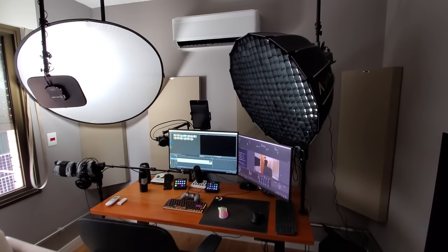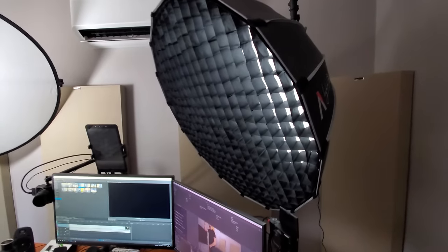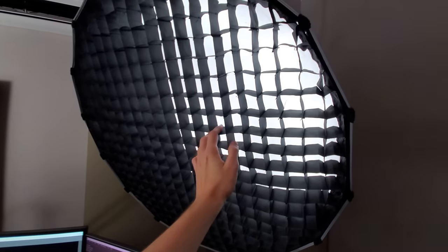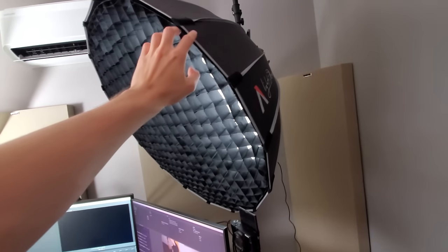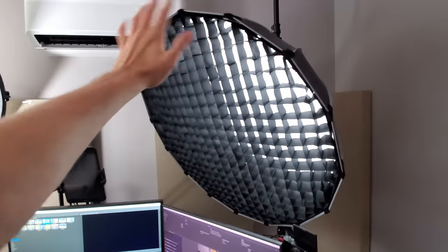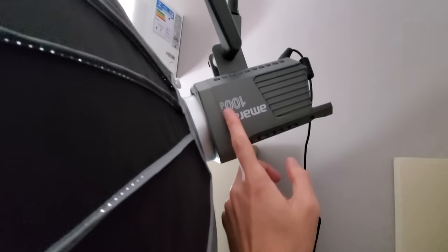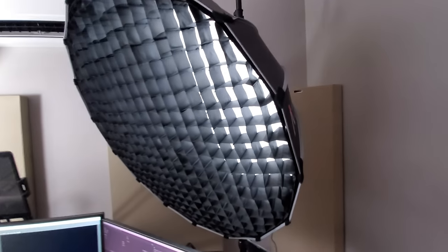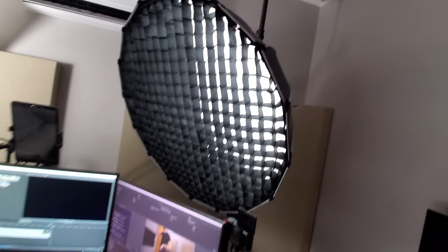Now let's talk about these two alien-looking things floating above the desk. This one here always catches the attention of anyone who enters the room. This is a softbox — photography and audiovisual people know what it is. It's basically a large diffuser to make the light very soft. The light comes from this device here, which is an Amaran 100D, and it's super powerful. This big round thing serves to make the light very soft.